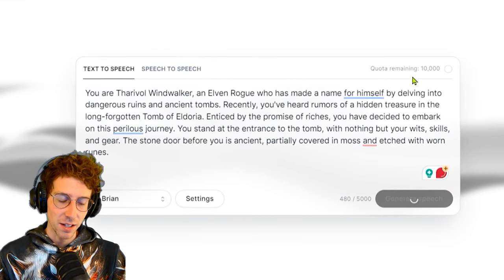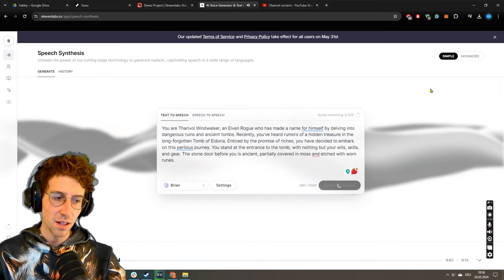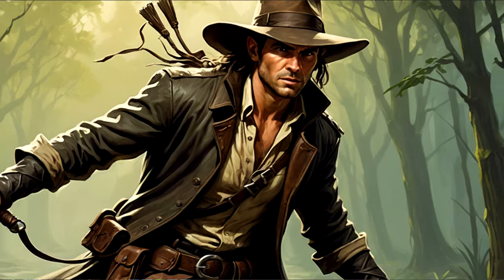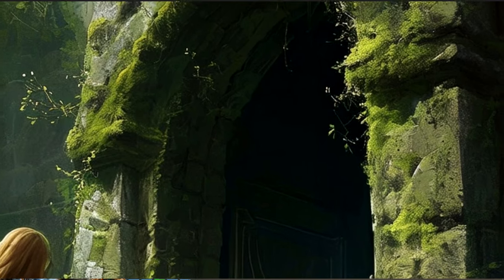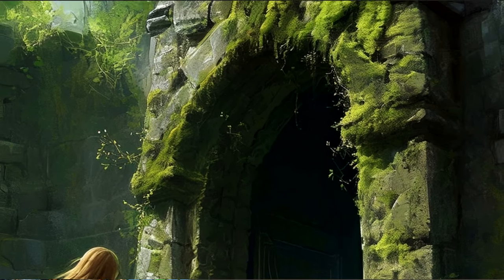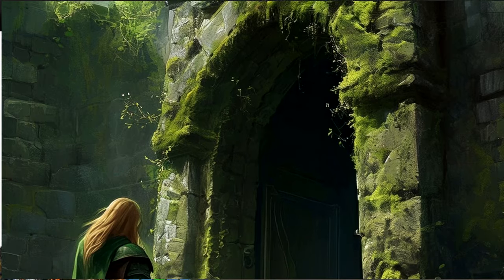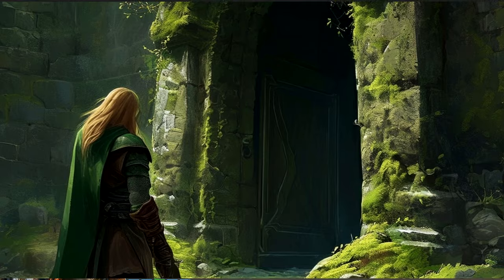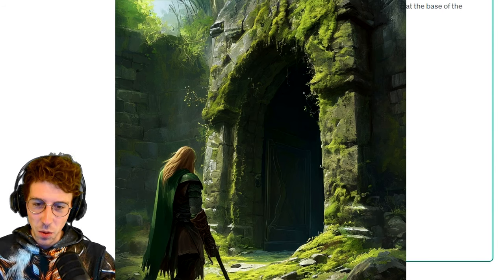Now this is the first story and I want to generate some speech here. You are Tharival Windwalker, an elven rogue who has made a name for himself by delving into dangerous ruins and ancient tombs. Recently you've heard rumors of a hidden treasure in the long-forgotten tomb of Eldoria. Enticed by the promise of riches, you have decided to embark on this perilous journey. You stand at the entrance to the tomb with nothing but your wits, skills, and gear. The stone door before you is ancient, partially covered in moss and etched with worn runes. What would you like to do next?